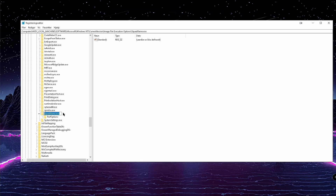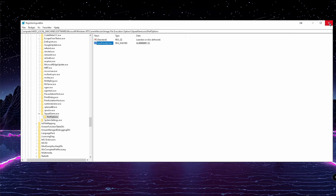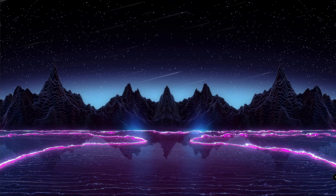Inside the SquadGame.exe key, create another new key and call it PerfOptions — I'll type these names in the description so you can copy-paste. Then create a new DWORD 32-bit value and call it CpuPriorityClass. Double-click it and type in 3. This will make Squad run at high priority every time you open the game, and should fix your in-game server connection issues.